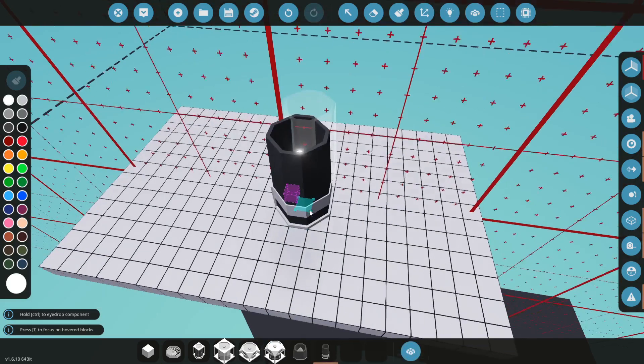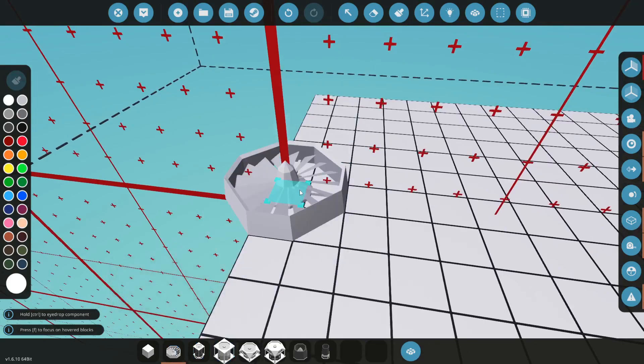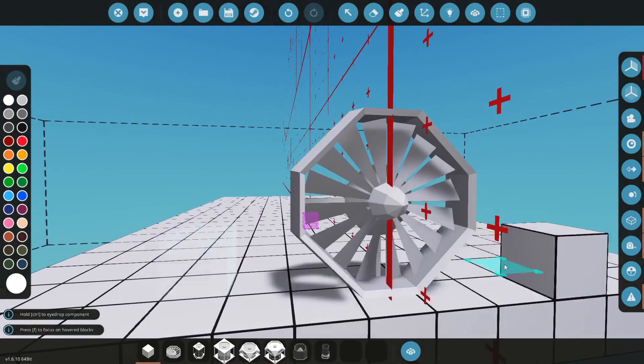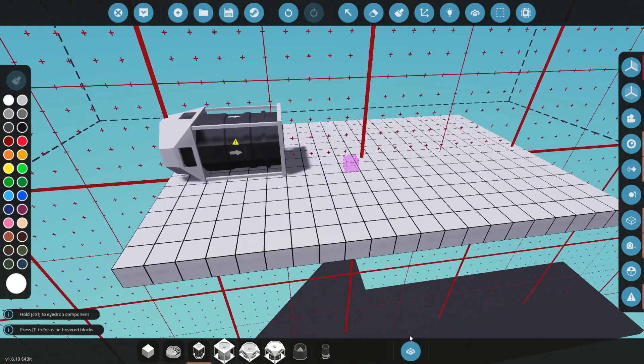Okay, so the intake. You push this here, and then the intake basically takes some air for the jet. If you put the compressor here, it compresses it.